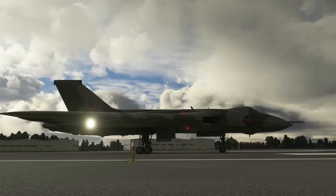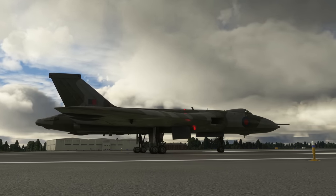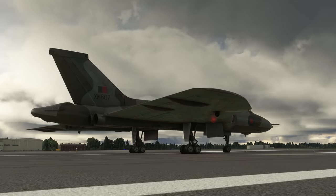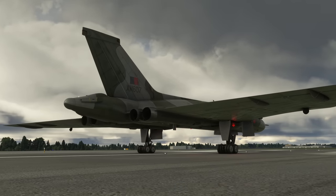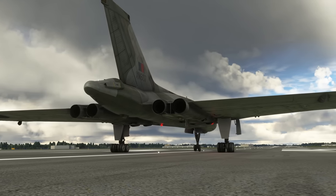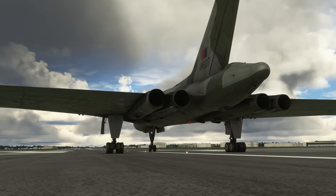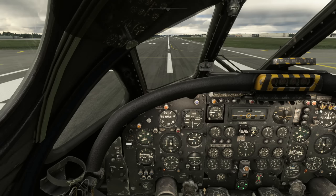Just Flight have modeled that nose-up tendency in this aircraft, which is really great to see. The only other airplane I've heard of doing that in modern times is some versions of the Embraer 175 in certain configurations, which was disconcerting to pilots because we don't like airplanes doing anything we aren't telling them to. On the Vulcan it was a known trait — just another example of the little details you get with this Just Flight version.